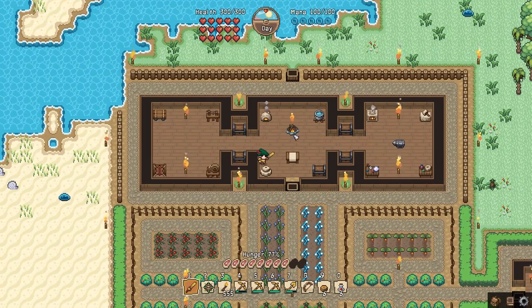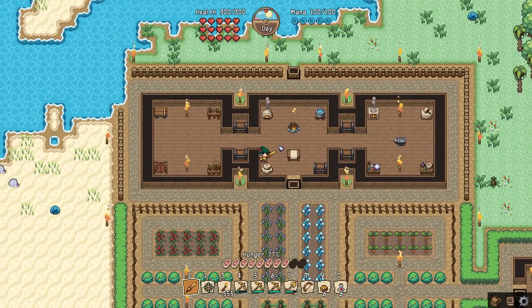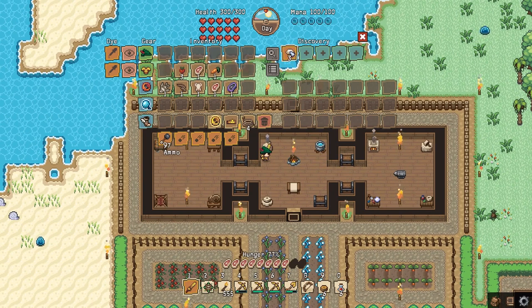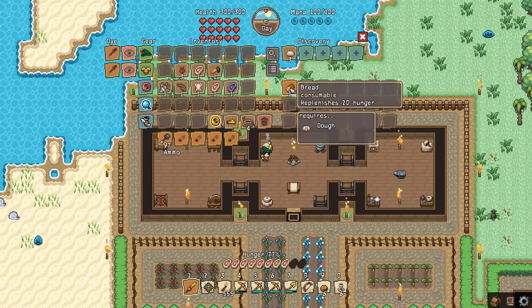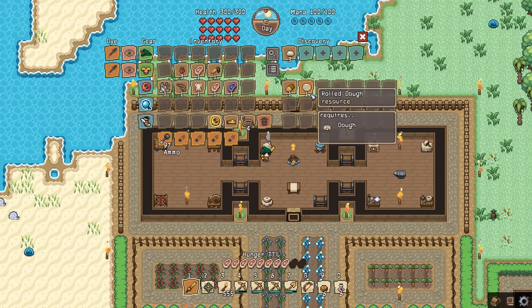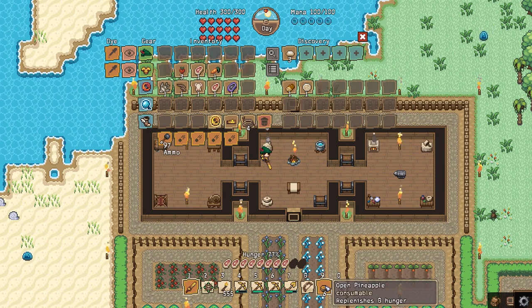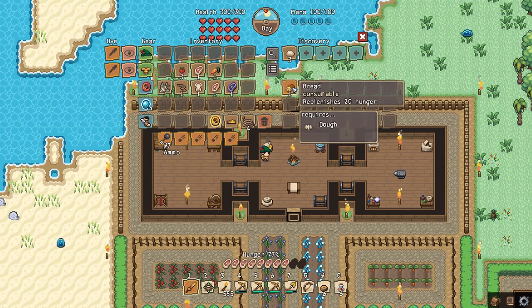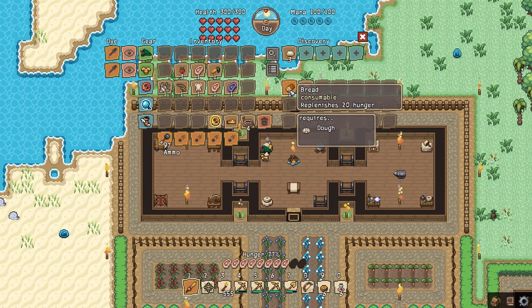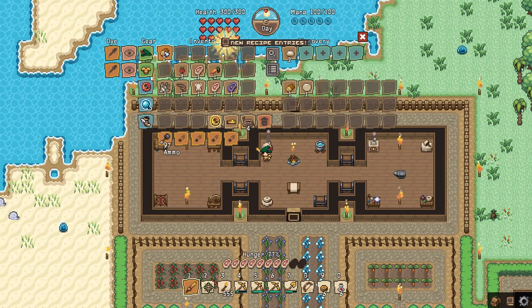Now, bread - very simple. All you do is go over to your oven, pop in the dough, and you get a bread for one dough. As you can see, it replenishes 20 hunger compared to our open pineapples which is eight, and I think our cherries are about ten. So it's basically double what you'd usually get for your goods. And thankfully wheat grows pretty quickly, so you'll never be without that for long.